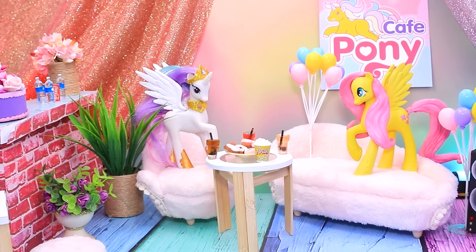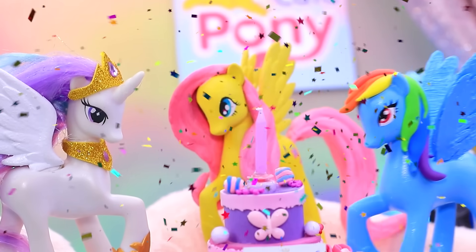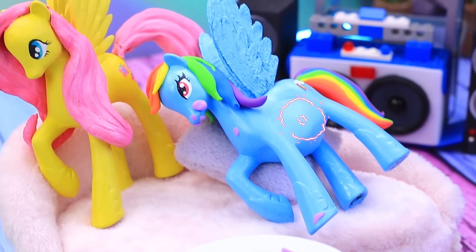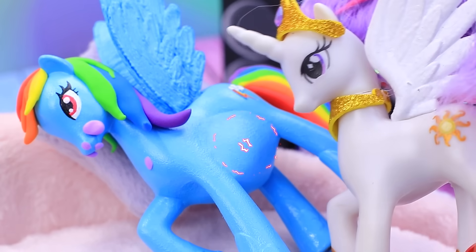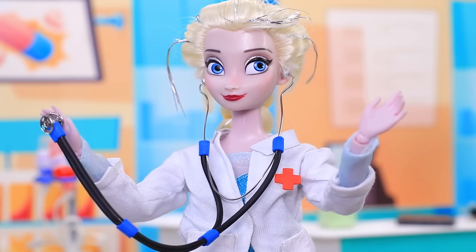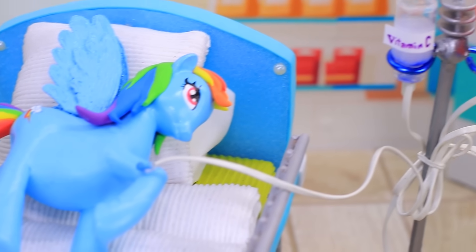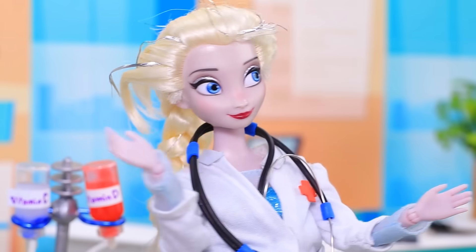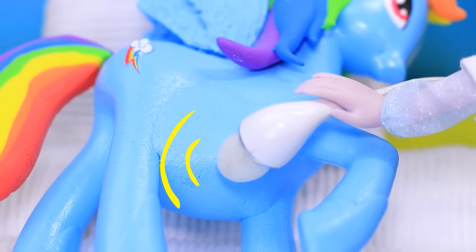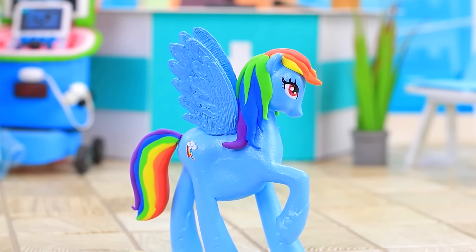Celestia and Fluttershy prepare a surprise. Hello. Happy birthday. Wow. It's so huge. The first piece is mine. You've overeaten. Quick. I feel so sick. Oh. Poor thing. I'll examine you now. The doctor also set up an IV. We need an ultrasound. Let me see. It's just a cake. Move around more and the stomachache will go away. Thanks, doctor.